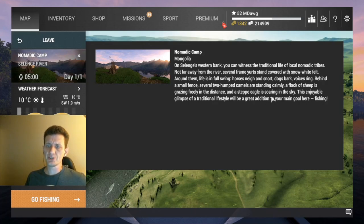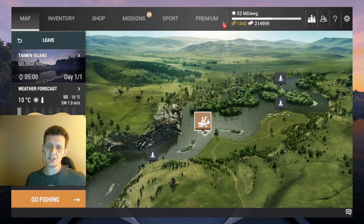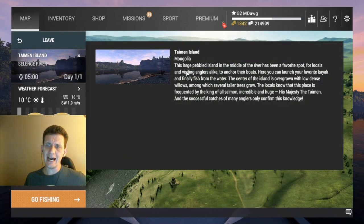This small pebbled open space is surrounded by a sparse forest with a large fire pit in the center. People come here often — this quiet, peaceful place literally invites you to sit down by the fire, warm up and rest, watching the flow of the river and enjoying the sounds of nature after a good catch. I don't know if it's going to be the best fishing, but it's a place. Nomadic Camp is on the western bank — the traditional life of local nomadic tribes — that might visually be cool to look at. Several frame yurts, life in full swing, horses neighing, dogs barking, two-humped camels standing calmly, a flock of sheep grazing, and a steppe eagle soaring in the sky. Then Tymon Island — I'm guessing this is maybe the starting point if you're trying to catch Taimen.